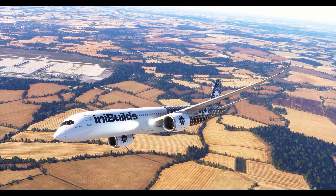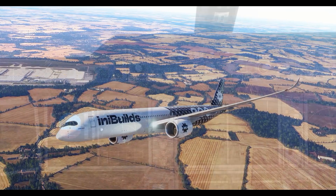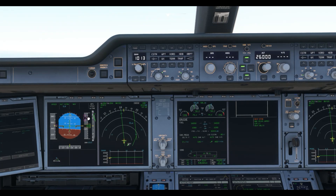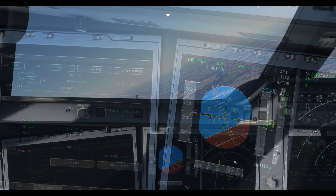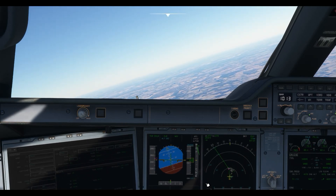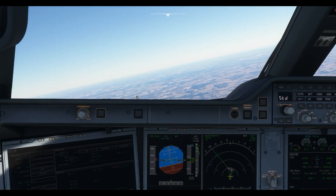The airplane will now follow your lateral flight plan and its vertical flight path to your cruising altitude. It's possible at some point during your climb you'll see altitude constraint displayed on the PFD and the airplane will briefly level off — this is normal, as the airplane is obeying an altitude constraint in its managed climb path. As soon as it has passed that constraint, it will automatically resume its climb. As you pass transition altitude, the QNH display will start to flash — at that point push in the barometric pressure knob to set the pressure to standard.